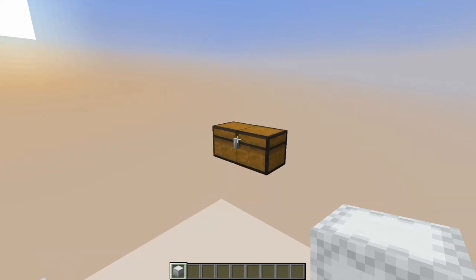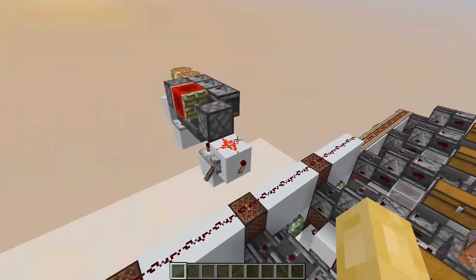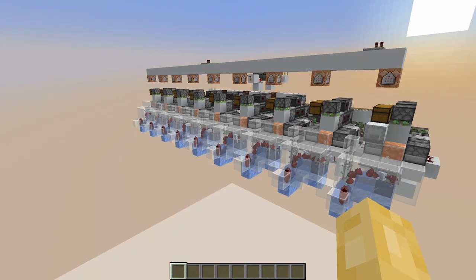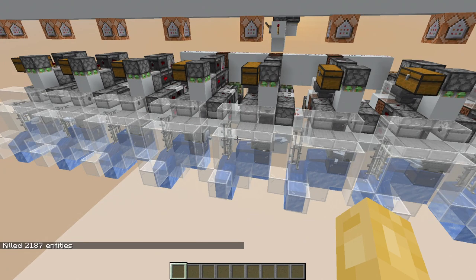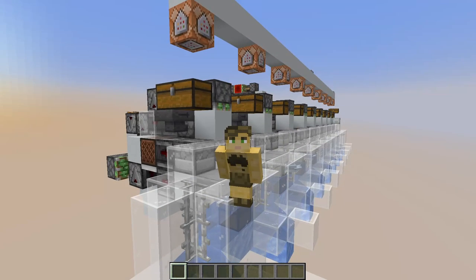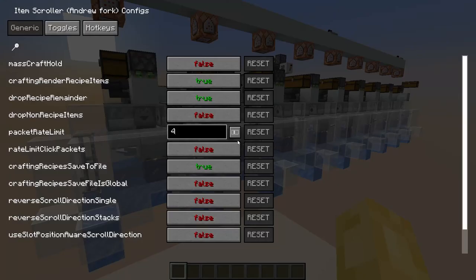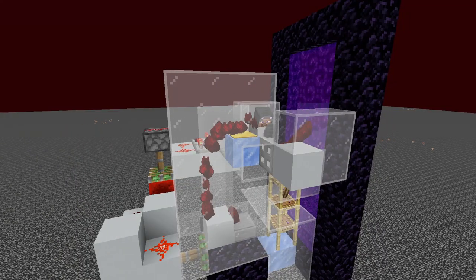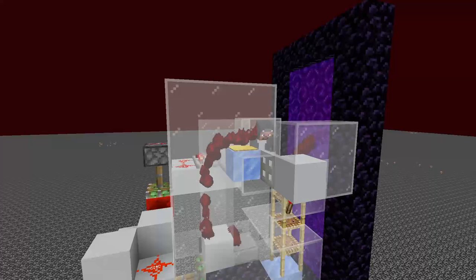We want to unload an entire shulker box every 27 game ticks, which is what this clock does. I'll use command blocks to automate the process by filling them up for demonstration. Hitting the button and starting the clock, every dolphin starts unloading items in perfect synchronization. However, this creates over 2,000 item entities, causing serious lag. We need to use nether portals to immediately transport items into the nether, where the player crafts them and gets rid of them as quickly as possible to minimize client lag.